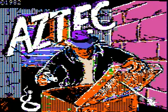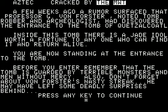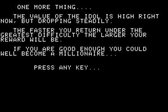Aztec was a game released for the Apple II in 1982, and it was later ported to the Atari and Commodore. A few weeks ago, a rumor surfaced that Professor G. Von Forster, noted tomb robber and archaeologist, had discovered the entrance to the tomb of Quetzalcoatl. Inside this tomb, there is a jade idol worth a fortune to anyone who could find it and return alive. You are now standing at the entrance to the tomb. Before you enter, remember that the tomb is guarded by terrible monsters and men without mercy. Also, don't forget about Von Forster's nasty streak — he may have left some deadly surprises behind. One more thing: the value of the idol is high right now but dropping steadily.